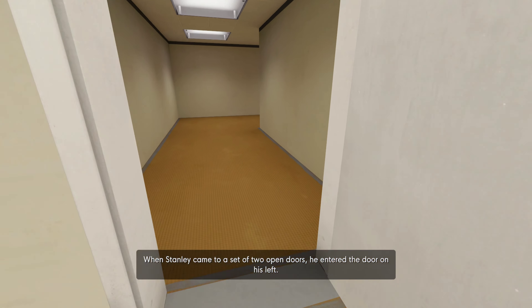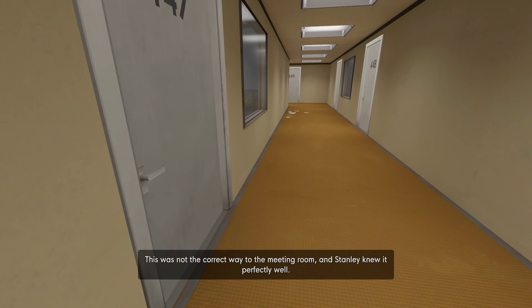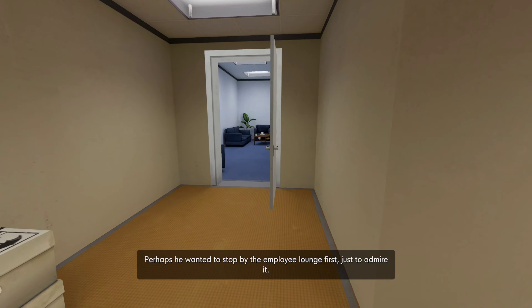When Stanley came to a set of two open doors, this was not the correct way to the meeting room and Stanley knew it perfectly well. Perhaps he wanted to stop by the employee lounge first, just to admire it.